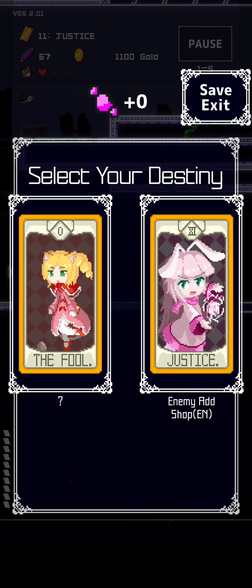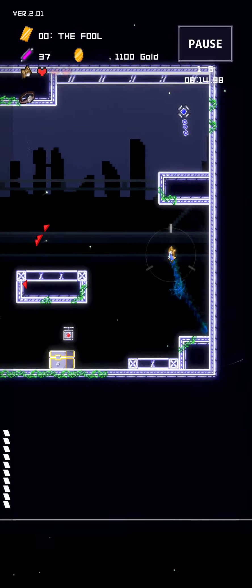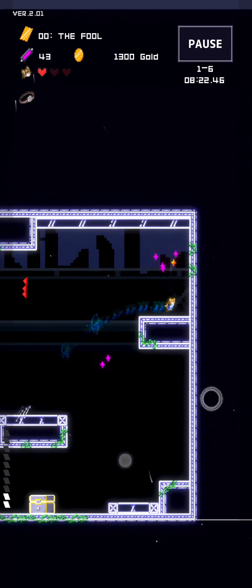I think we're ready for the next level now. Choose your destiny - I'm going to go for enemy add and a shop, or the fool. I guess the fool is just something random that's going to happen, so we don't really know. Is the boss battle coming up now? Nope, there's one more normal level at least. These homing missiles are so awesome - we deal a ton of damage now, I've got to say.